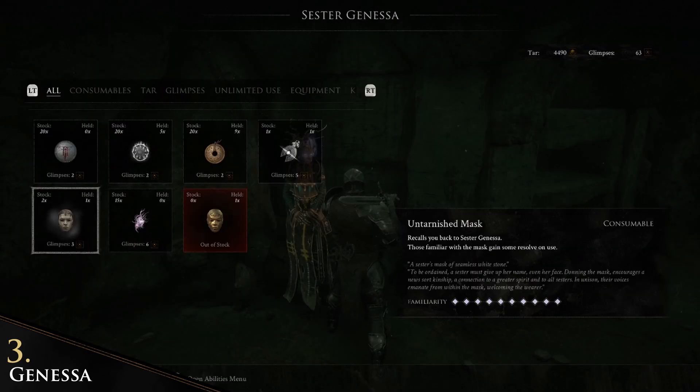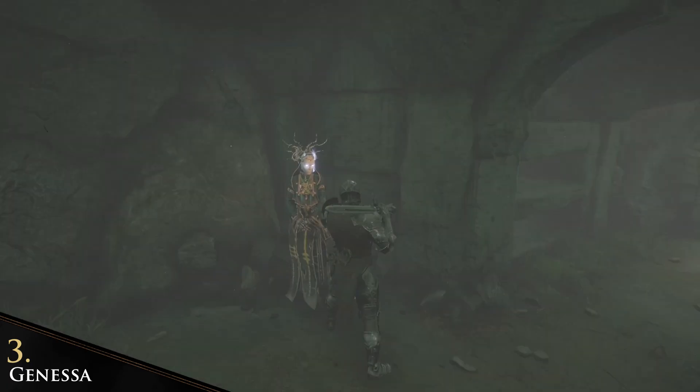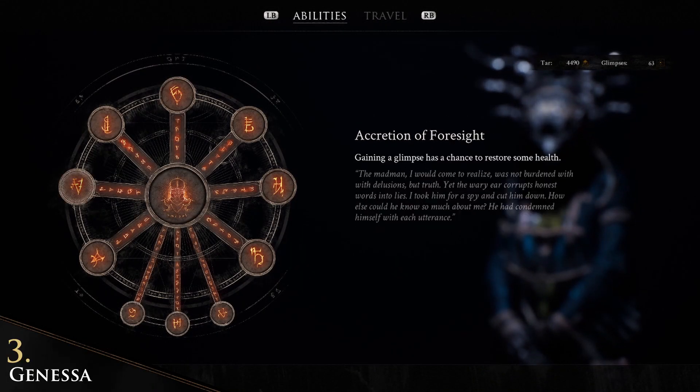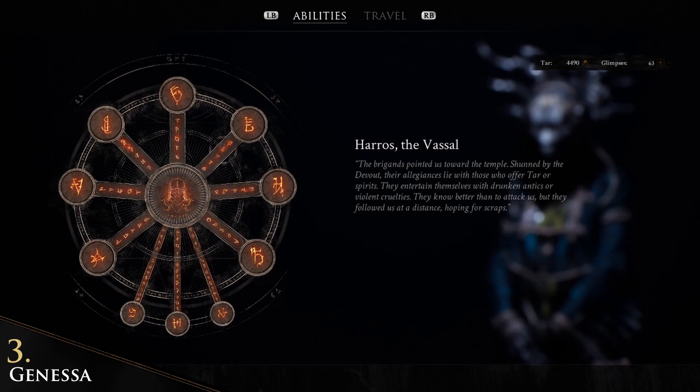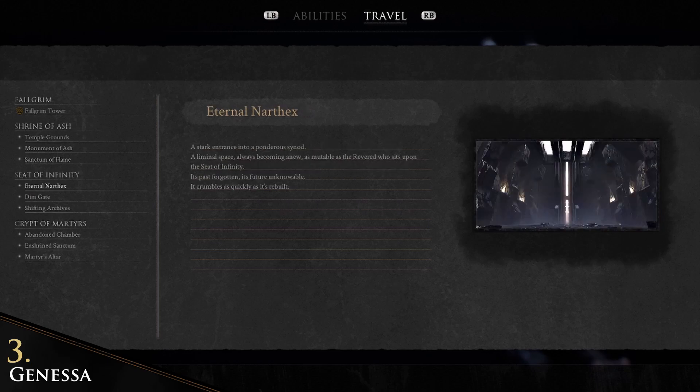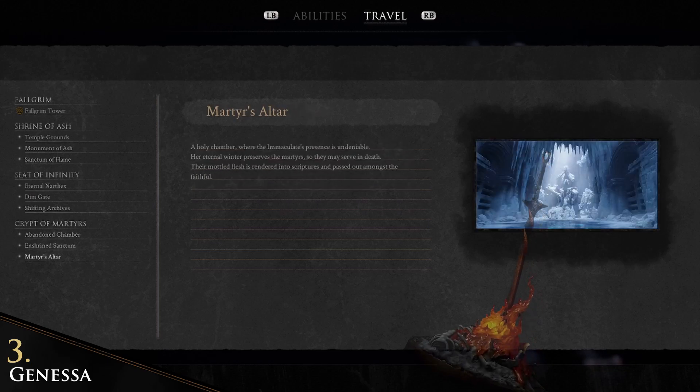If you have all abilities with one shell unlocked, Janessa becomes a merchant and you are able to port through the world — this time without dying. You can just go to Janessa, speak to her, and then port to a different area where you found her before.